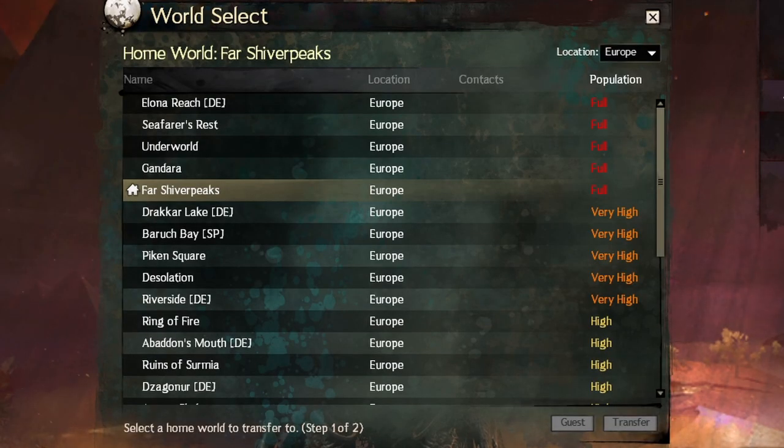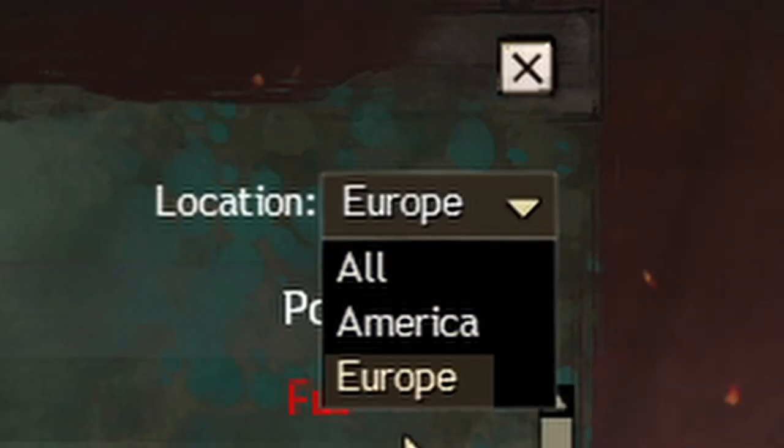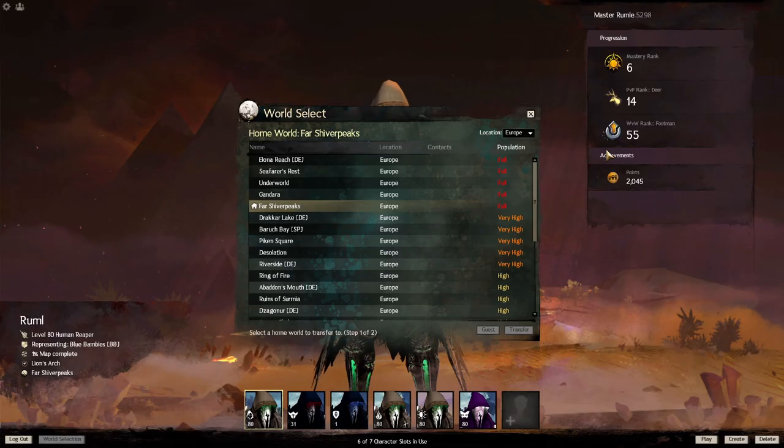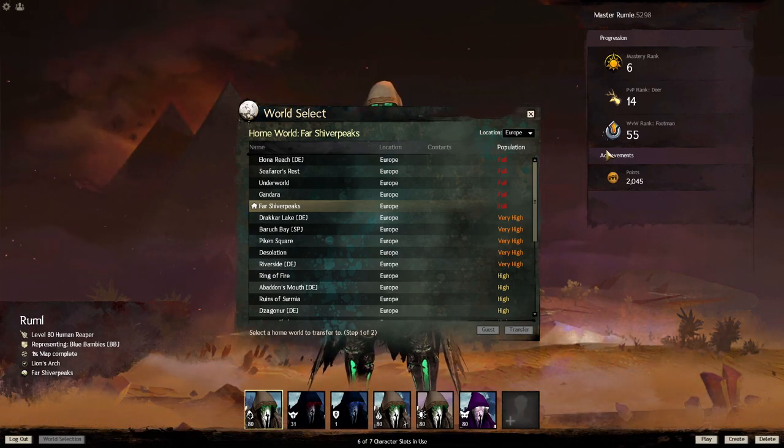The first topic we're going to talk about is Homeworld. The reason for why I start with this one is because the first time you create an account and login, you have to select a server basically called Homeworld. If you don't care about PvP, it doesn't matter which server you play on. You can play any PvE content with your friends even cross server, but you have to be in the same location — Europe can only play with Europe, America can only play with America. But if you play PvP with your friends, we recommend you strongly to be in the same server since you will not be able to do World vs World if you are not on the same server.